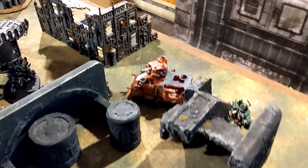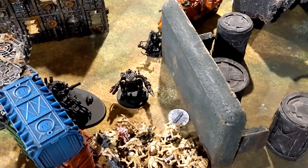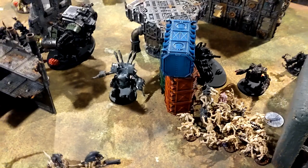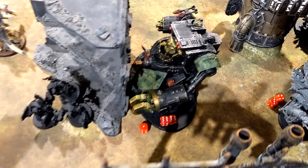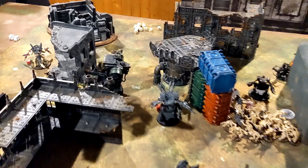End of movement for Orks Turn 2, scoring 10 for primaries. The Morkanaut teleported at the end of the movement phase. Kill Kans moved forward with the Shokk Attack Mek lurking. The Wartrike came forward, the surviving Nob passed morale. The Deff Dread came forward within six of the Wartrike to advance and still charge. The Morkanaut came forward letting the Meganobz disembark. Grots scrambled the Octarius Data quarter. Coming back after shooting.